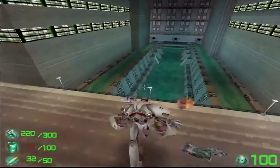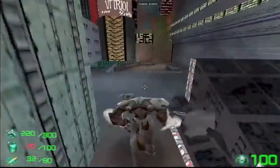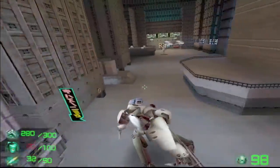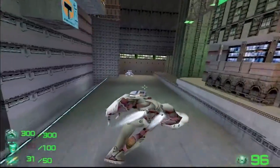We've got to destroy this sector's communications array by taking out its three core generators. Once the array is down, you'll be able to penetrate the lab safely. You'll have two more after that, so stay alert. We'll be tracking your progress from here.